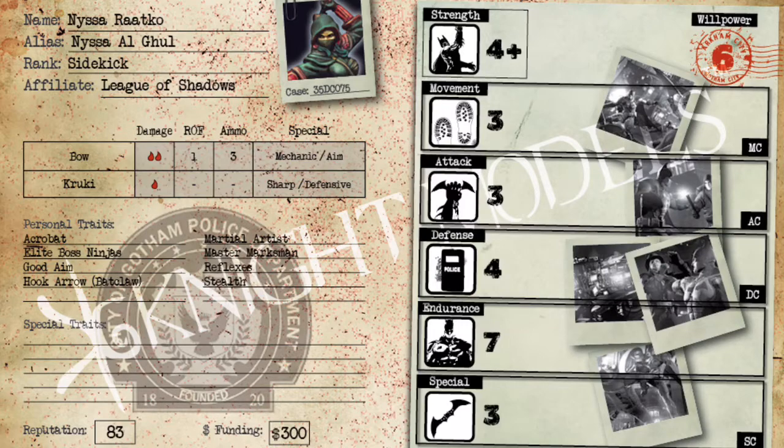Her Martial Artist personal trait means she does not suffer from numerical superiority. If she's based by multiple opponents, her defense does not drop. This is really good — she can stand on an opponent's objective and block points, and with the Defensive trait from the kukri, block a ton of incoming attacks and survive.